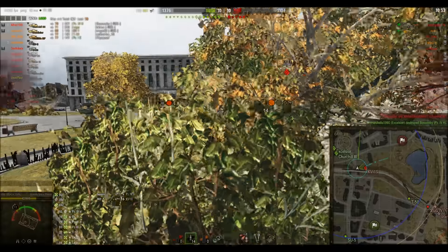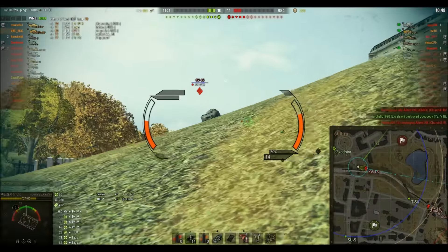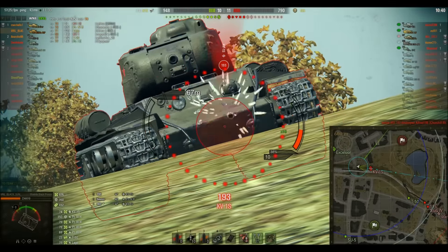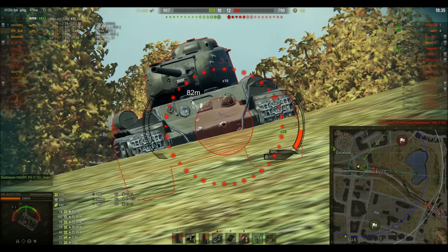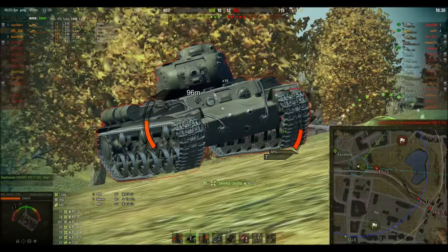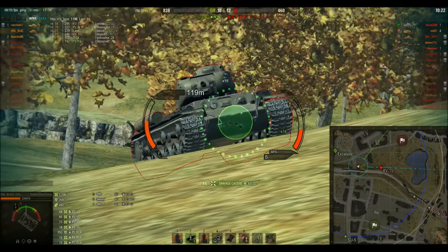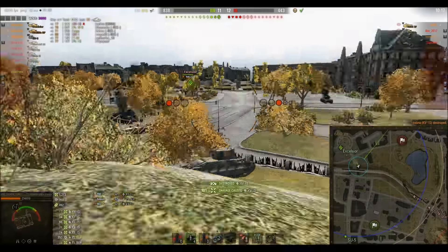Bounces! Oh, and he hits his own friend — unlucky there, you can see the guy just ran out just as he fired. He's down to 14 rounds left. Has he got enough for this game? Bounced off the front. Going for the flat bit — that's it, much better. Lower plate is always a good place to aim on most tanks. Down to 6 rounds — making sure he hits now. He gets it! Whoa, that was lucky — down to 4 rounds left.